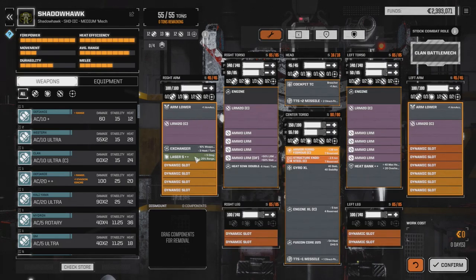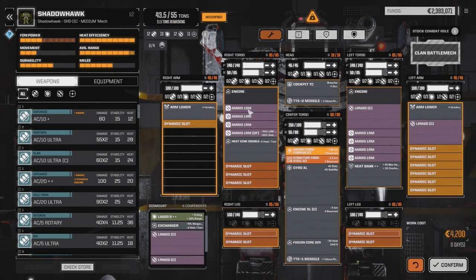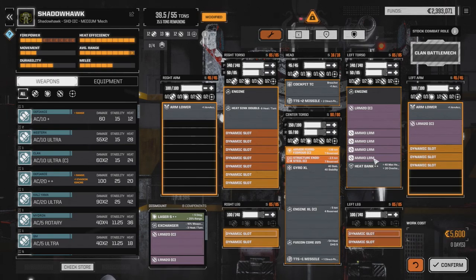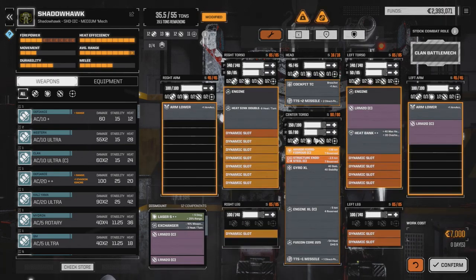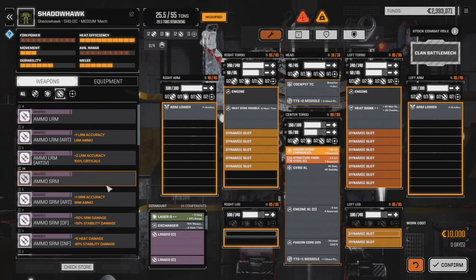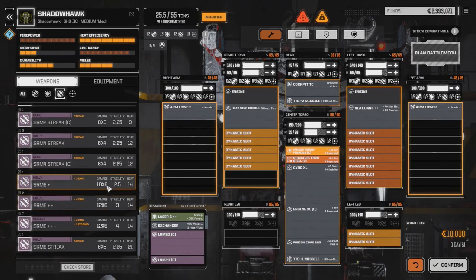We're going to pull out the exchanger and take all this out. The double heatsink we have to leave in because of the engine. The heat bank we'll definitely leave in at one ton — it's always great to have that in there. Then we're going to try an SRM build. We're going to go down to our SRMs now that I've got plenty of SRM triple pluses, and load out like we did originally.